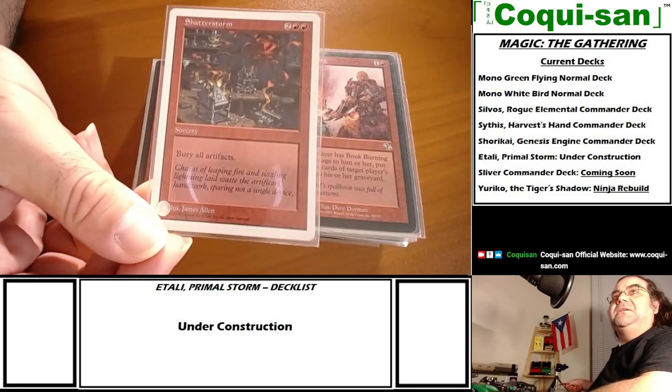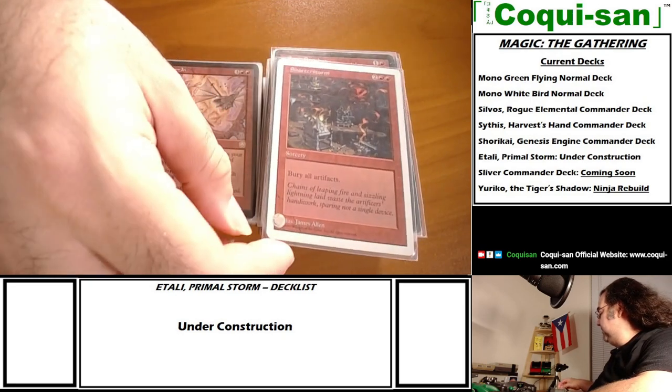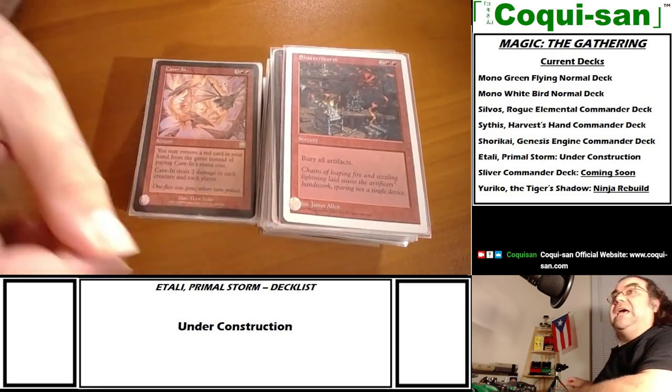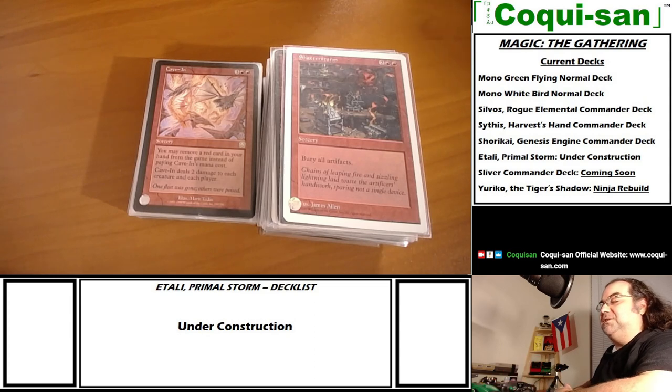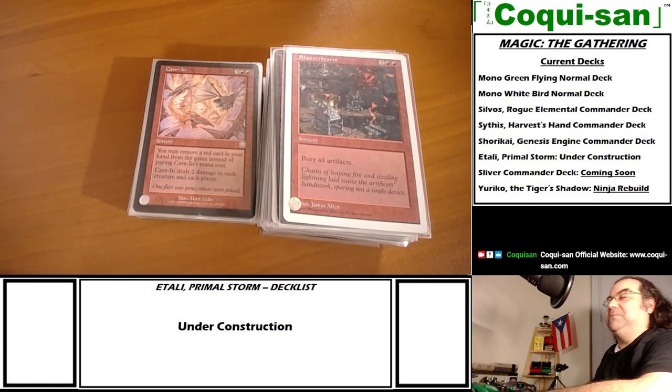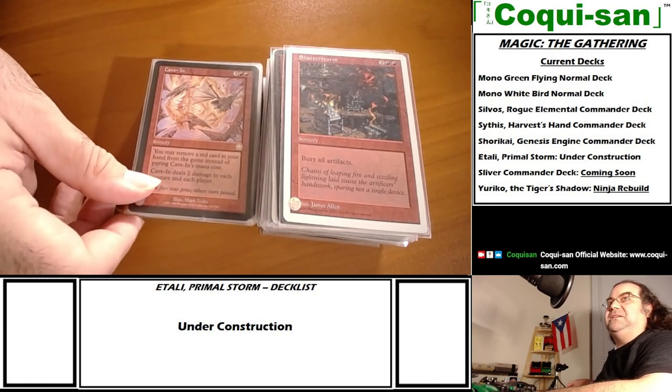Shatterstorm - basically Wrath of God for artifacts, which is pretty good in Commander. It hits all those signet rings and mana rocks. Anyone playing artifacts, especially mana rocks, you can wipe them clean - just be careful not to play too many artifacts yourself.